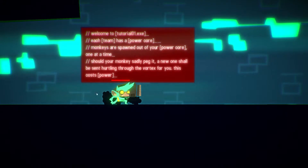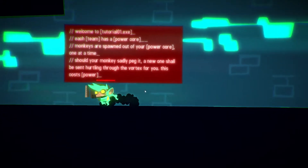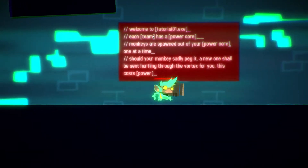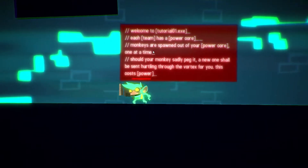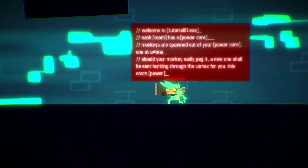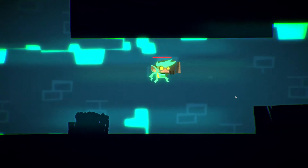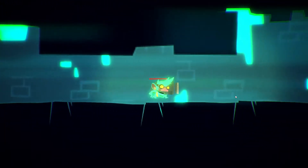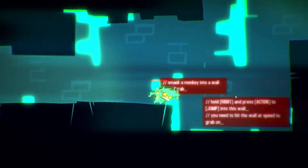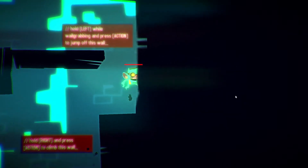Right, here we go — welcome to the tutorial! Each team has a power cord. Monkeys spawn out of your power core. If your monkey dies, a new one shall be sent hurtling through the vortex for free. Jump — good, very monkey-like. Try to perform a wall jump, smack his stupid little idiot monkey face into the wall.